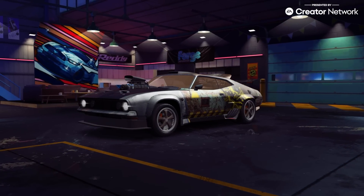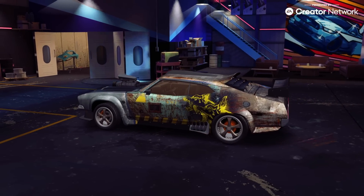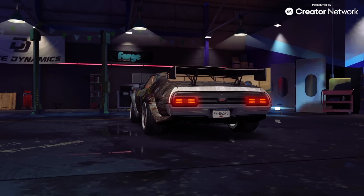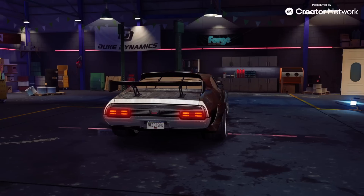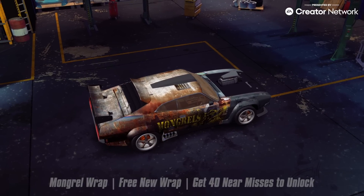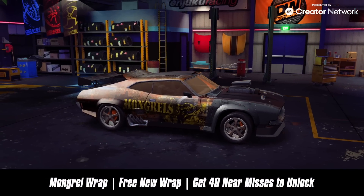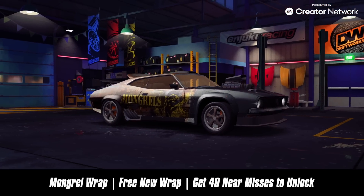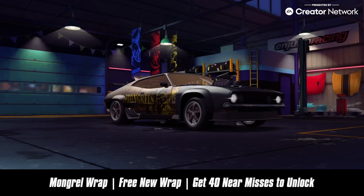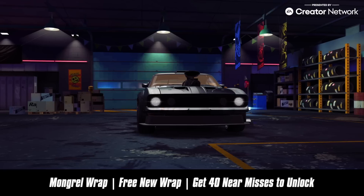They call it the Mongrel Wrap, and I don't know where it originates from, though I'm getting the idea that it might have something to do with the main special event for this update — Desert Shroud. Maybe they're an unknown crew or faction within the desert of Redcrest. All we know is that in order to get your hands on this new wrap, you'll need to accumulate 40 near-misses, and you can complete that mission in any game mode: special events, vault events, flashback events, the campaign, underground rivals, car series, etc.